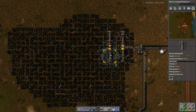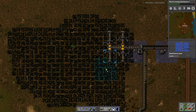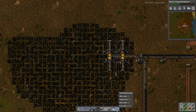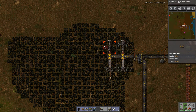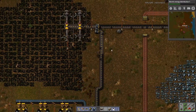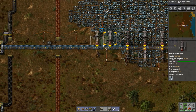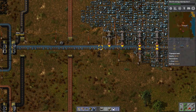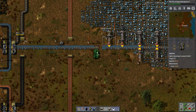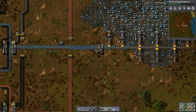I'm just going to cram these in. I think now that I have enough resources, I'm not going to worry about having spaces in between — I'm just going to cram them in so I'm mining as much as possible. I'm wondering if I should have a load balancer right here.